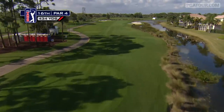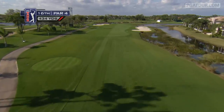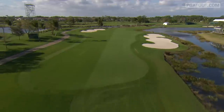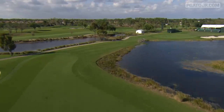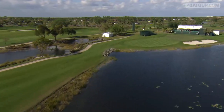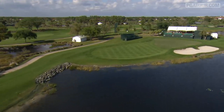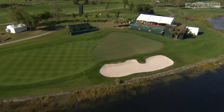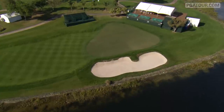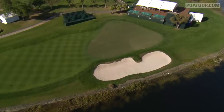The par 4 16th hole has always been one of the strongest holes at PGA National. At 434 yards, it presents a tee shot that most players will play with an iron, just to get the ball out into the fairway. The longer you hit your drive, the tighter the fairway becomes. Playing an iron off the tee leaves a full middle iron for a second shot that is played over water and into a green that's slightly elevated.